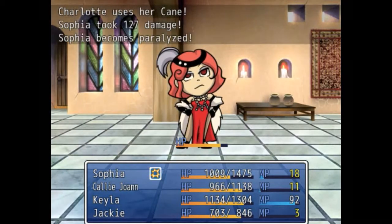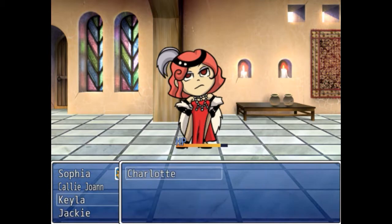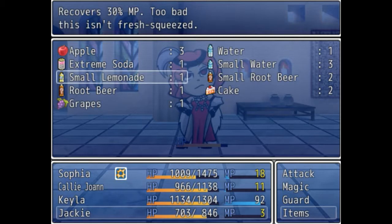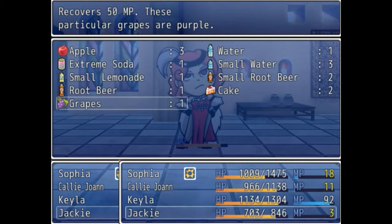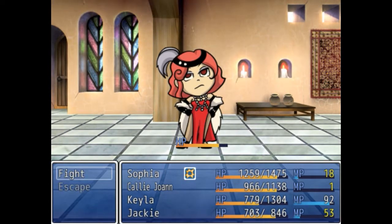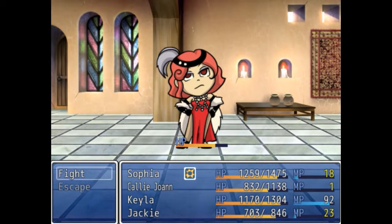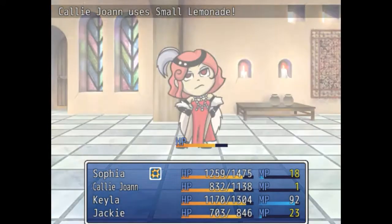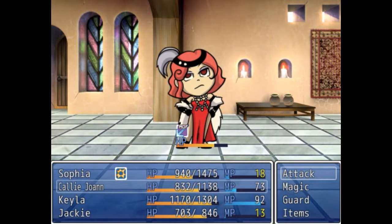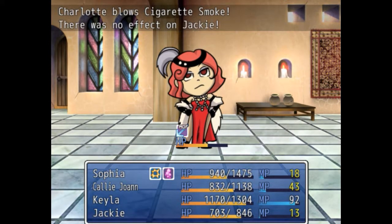Oh shit, this is no good. Do I have any more MPs? Restore with cake. Oh wait — only 3% MP. 50 MP from that. Let's find weaknesses on this boss enemy. She hit me with her cane. Sofia is still paralyzed — how long does paralysis last? Cigarette smoke attack! She really doesn't like Sofia. I think I'll get Sofia back in. Except she's still poisoned. We're already halfway down her health.